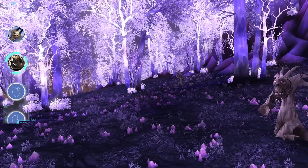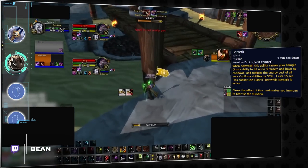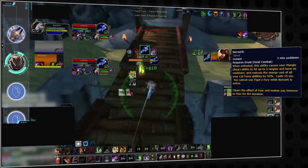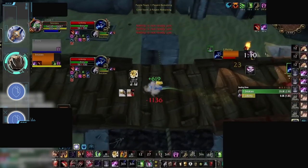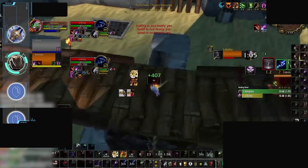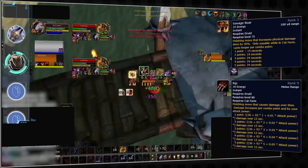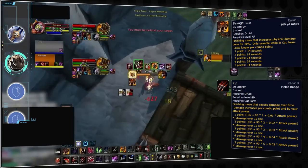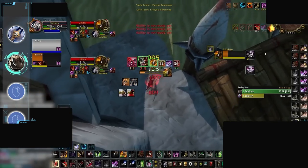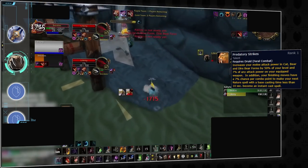Next up we have Druid, where both feral and balance have their own broken abilities. For feral, it's Berserk. You're probably familiar with this spell from modern expansions, but in Wrath it is particularly strong. First, it can be used to break out of fears and provides total fear immunity for its 15-second duration. Secondly, it allows the druid to spam combo point generators. Feral druids have one of the highest damage ramps in the game — getting a full duration Savage Roar plus full bleeds makes their damage incredibly lethal, and this becomes more likely while Berserk is active. They will also be getting increased Predatory Strikes procs, which can be used on instant Cyclones, roots and heals.